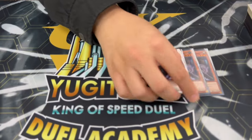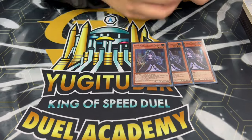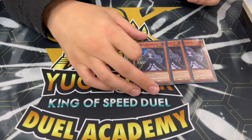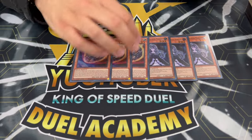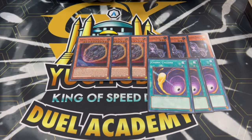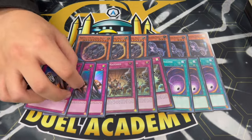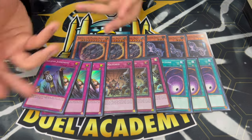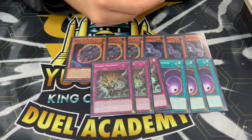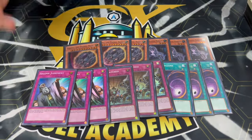For the side deck, it's always going to be up to personal preference, but here's a quick overview. Three Bell - this could be Droll Crow as well, whatever you feel is better. Bell is really good into today's format. Three Nibiru going second - this card is really good. Three Cyclone is good into this format as well. Three Evenly Matched and then three Solemn Judgment when you're forced to go first. Really I'm just playing the best cards for this format. The side deck does come down to whatever your locals is like, whatever your scene is like, and you can build accordingly.